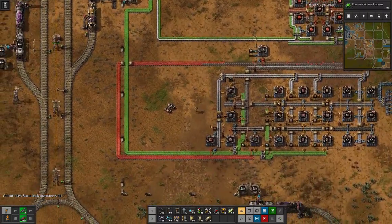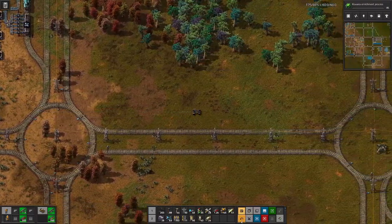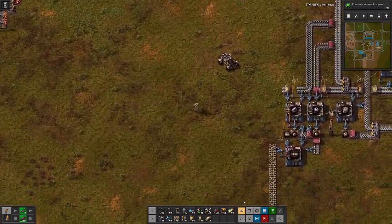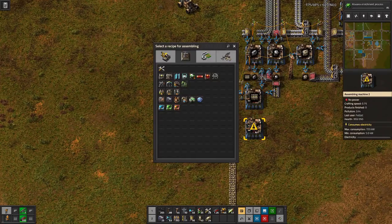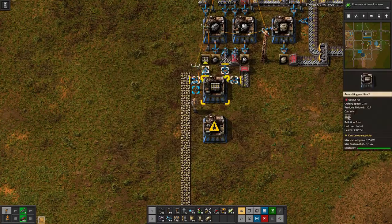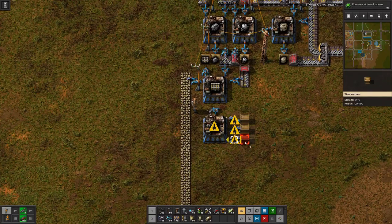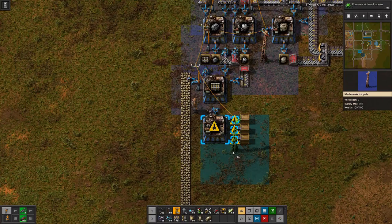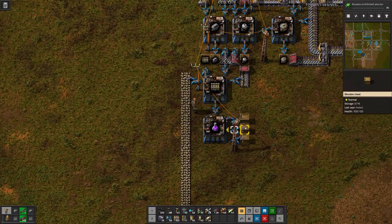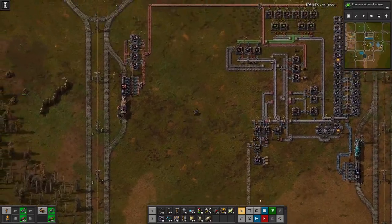That will then also process and produce. We'll have done here — it's temporary. No more wooden chests. So let's have this one output, and then we have one chest for the electric furnaces and one for the productivity modules once they have been created.